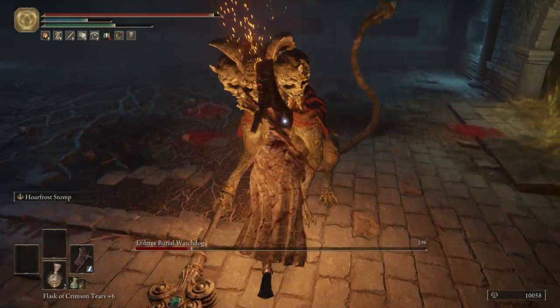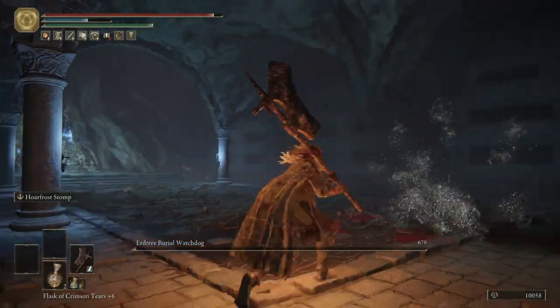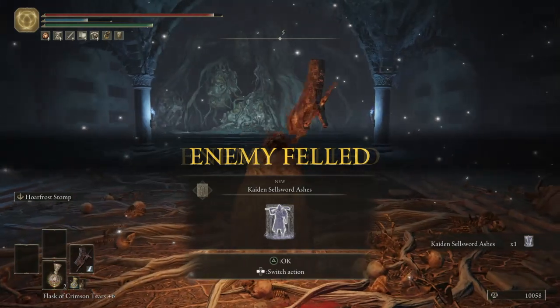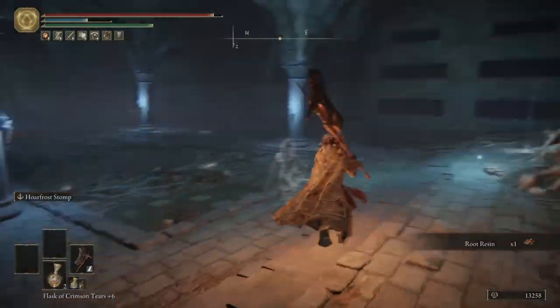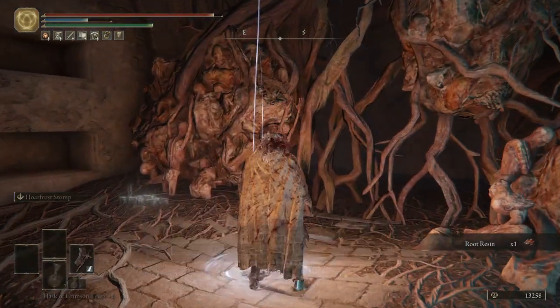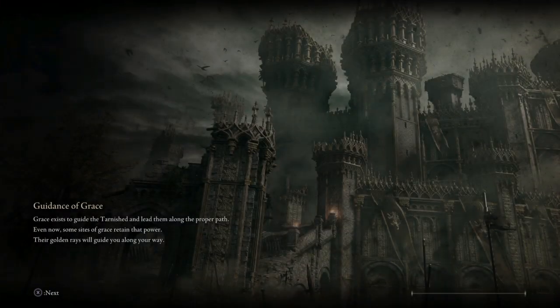I know he can be stunned, so our 115 critical strike shall surprise. And we get the Caden Sellsword Ashes, which I hear is pretty good — I haven't used them myself. Yeah, that is the dungeon, ladies and gentlemen. Easy day.